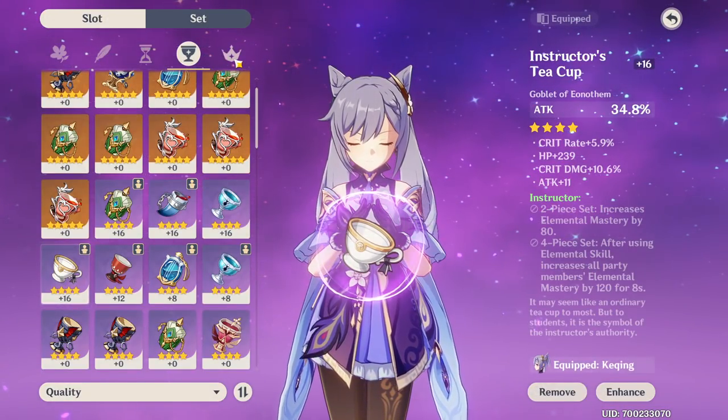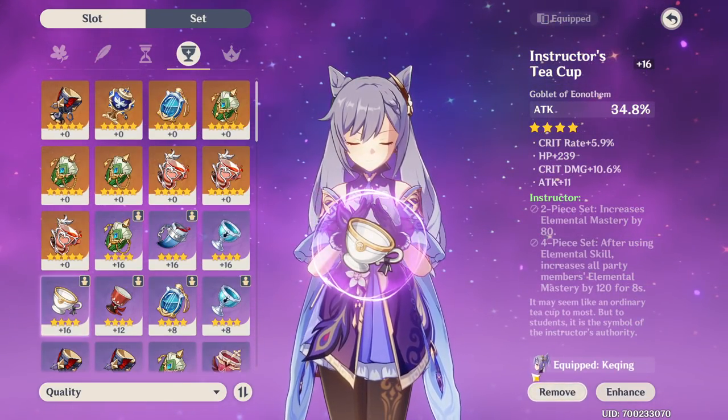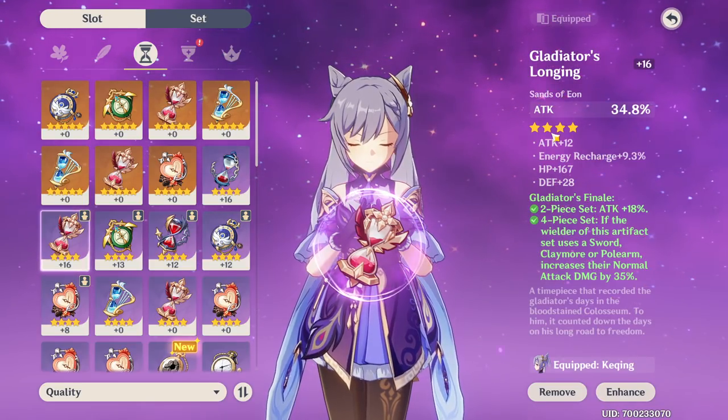For the longest time I was just like, attack, crit - that's just how you build a DPS. But you do have different options. So if we take off this 34.8% cup and look at our stats again, they only dropped less than 300 points. As far as attack percent goes, it only cares about your base attack.